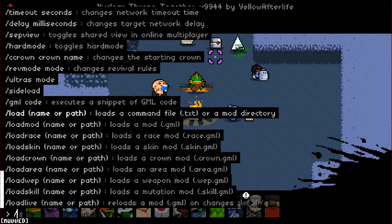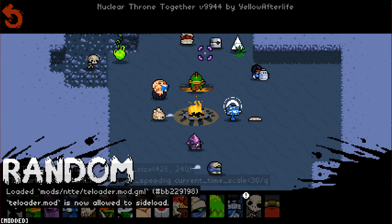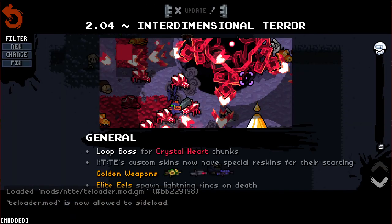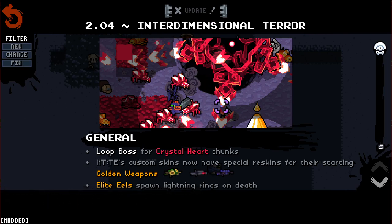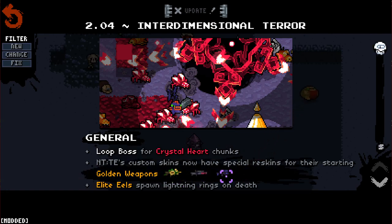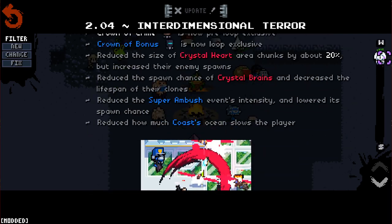If we go in and load NTTE, we'll see it come up here. We can actually go and have a little look-see. This is the new update. The Interdimensional Terror looks to be a new boss. There's new Crystal Heart chunk things and loot bosses, which is interesting. There's new golden weapon skins, elite eels spawn stuff on death, and a bunch of other changes as well.